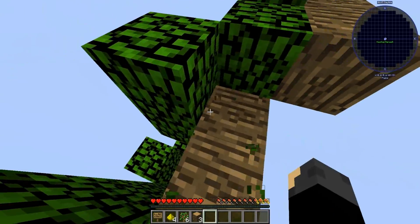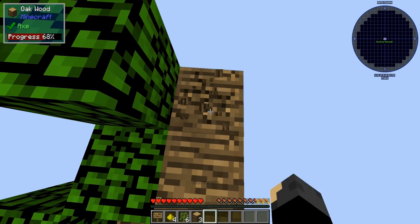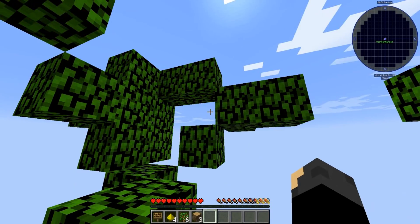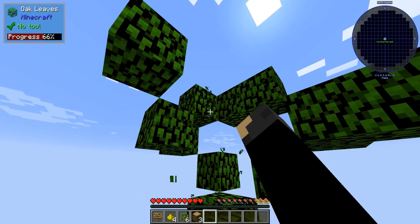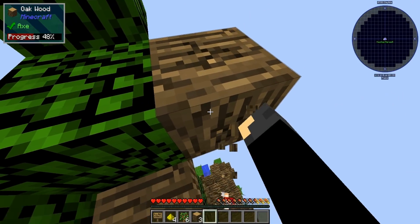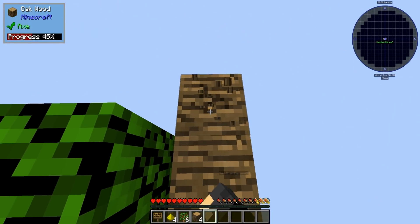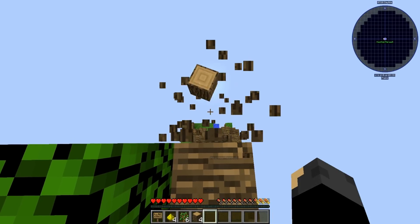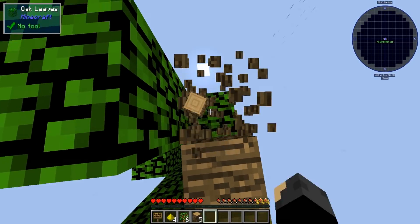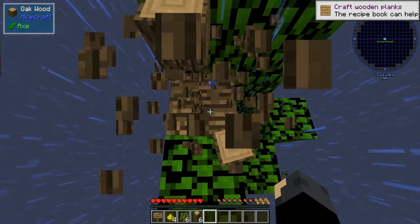You guys are just dropping stuff everywhere. I'm trying to get all of it. What about all that up there? I've got it. Psychic is still up there. Hi. I wasn't going to strand her up there. I made a crafting table. I'm going to stick it in the water. And then I'm going to make an axe. You can't stop me. Can't stop, won't, Modi.